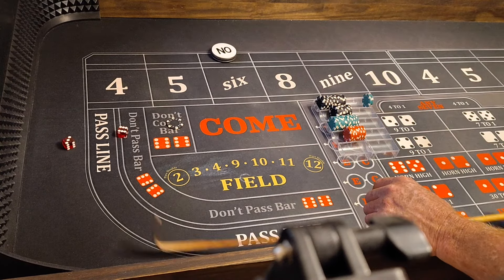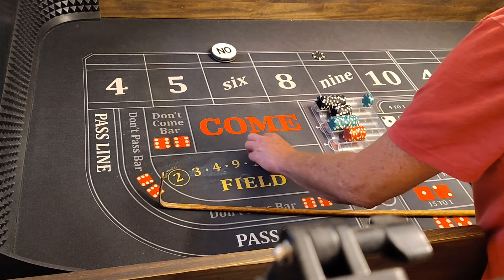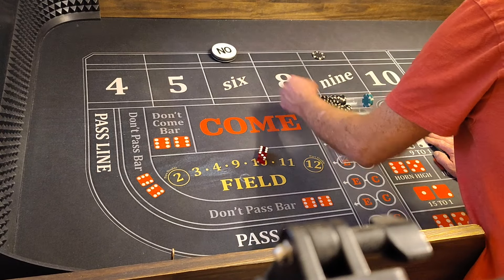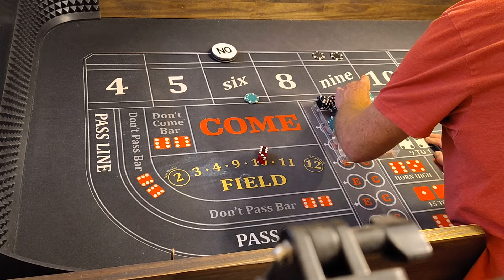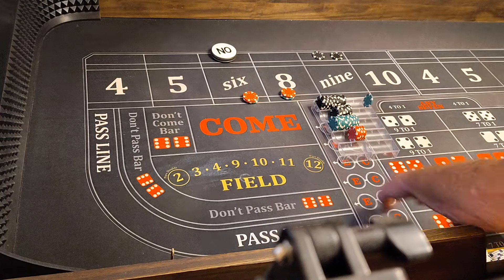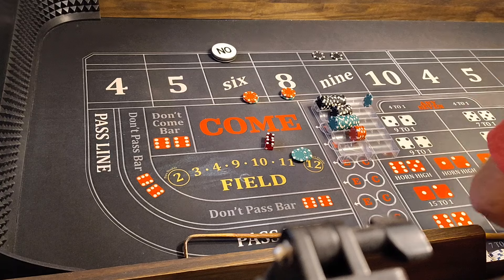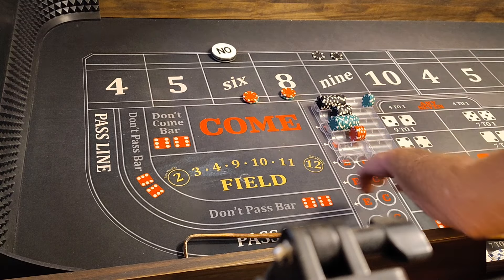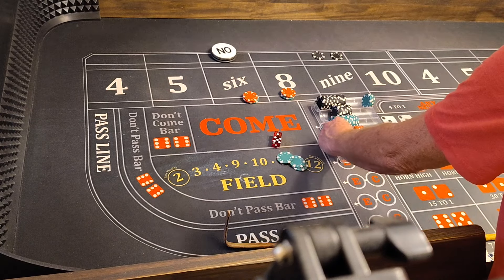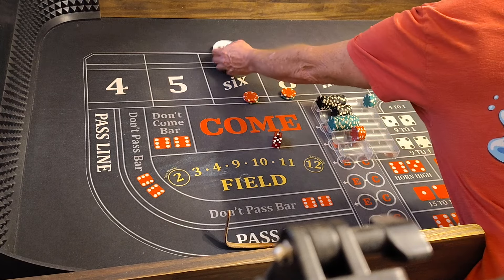I forgot to lay the 10 or the 4 for $100, but we didn't hit a 7 so it's okay. We do single odds on the 9, and $60 on the 6 and 8 — still at level 1. A hard 8 pays 75 for 5. Then a 6 hits the point — that's 75 for 5 as well. Coming out with bets working.